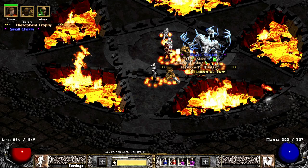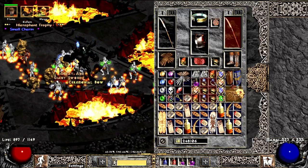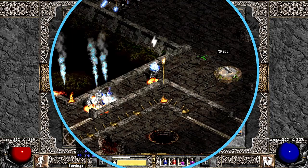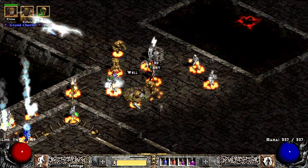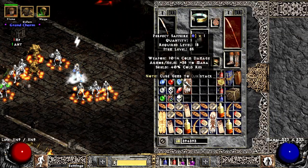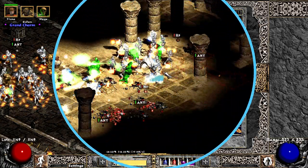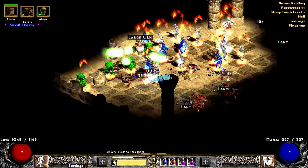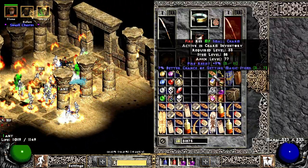Diablo dropped me a Unique Necro Head — the Hierophant Trophy. Let's take a look at the roll. And it's garbage, almost anti-perfect or res. This little Grunge Arm over here — 1 to Bone Crossbow skills with Dexterity, not bad. Against Stony Tombs, the Creeping Feature dropped me a nice small charm: Fire Res plus 9 and 7 MF.